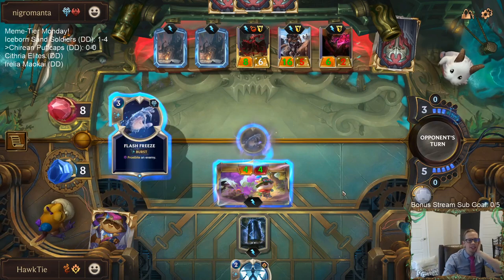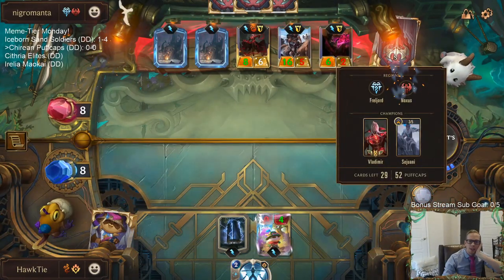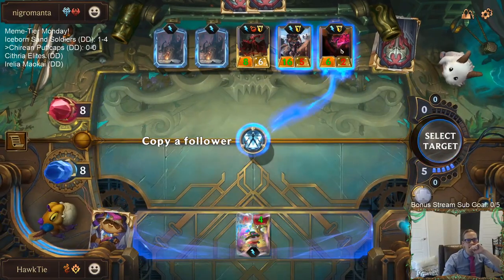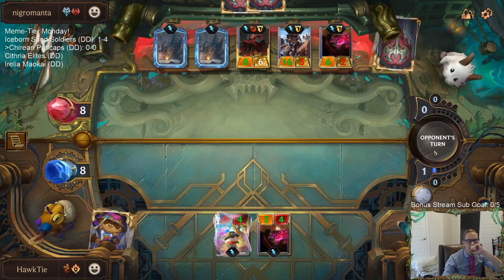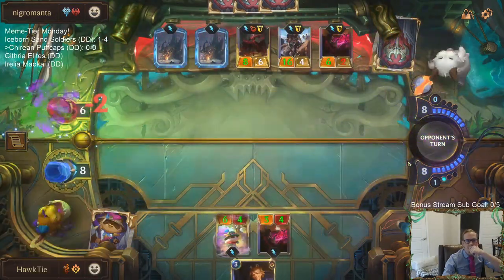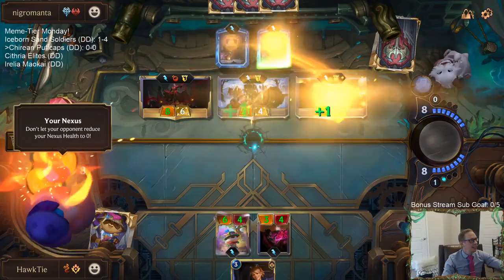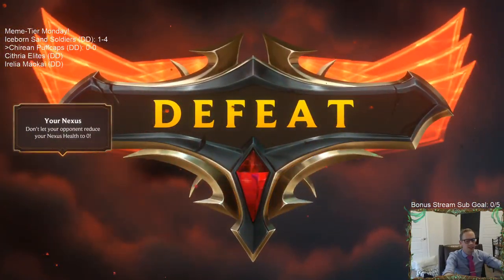Wow, they really thought a long time to find the best possible card. Scorched Earth and Flash Freeze - not only Flash Freeze but they had Troll Chant AND Flash Freeze AND Scorched Earth. Gross. We'll get him next time.